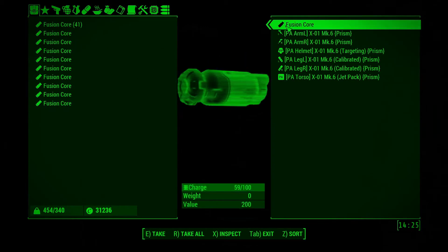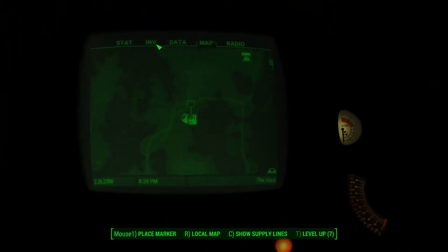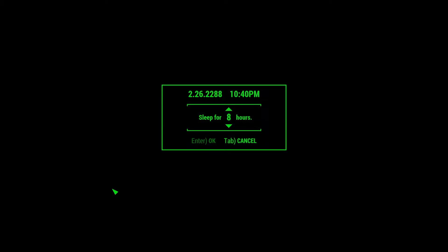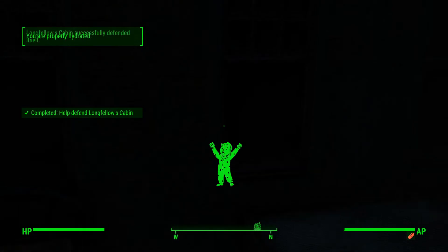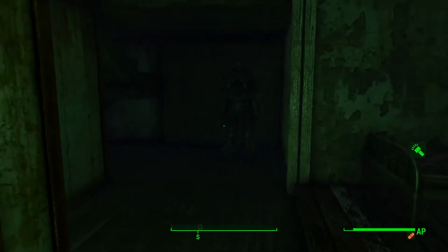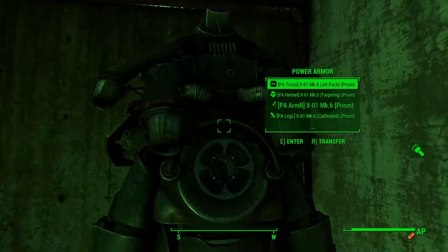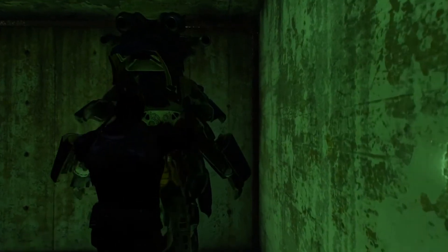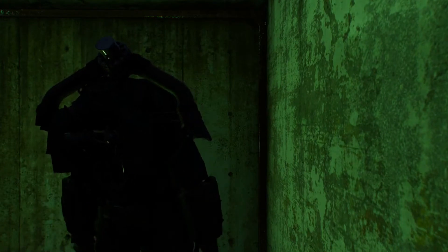Are you trying to impress someone? Yes — always, of course I'm trying to impress someone. Deacon and I will be heading back to the mainland soon. Completed — 'Help defend Longfellow's cabin.' It defended itself. Well, that's fantastic. I better put this suit on — I'm over encumbered. Let's go make defenses. Let's see what else we can do with this house. Let's see how many more walls we can repair today.